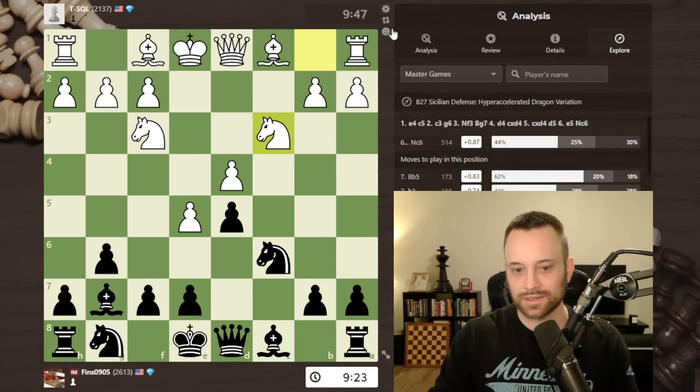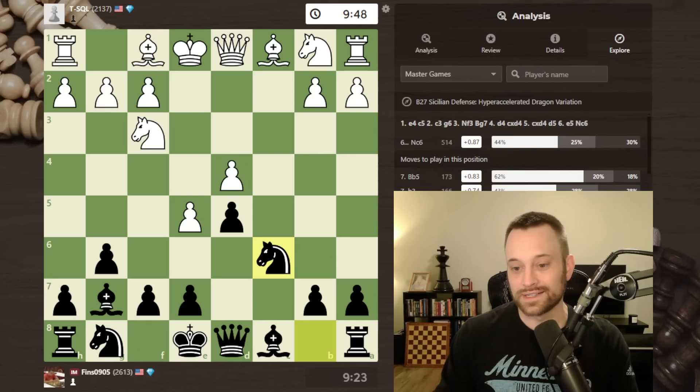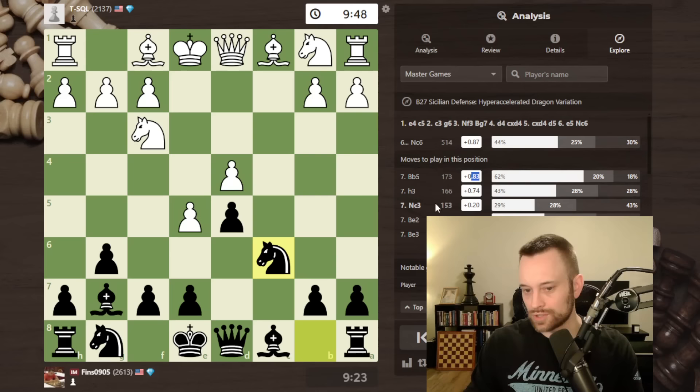I opted for knight c6, white played knight c3, and I got in bishop g4. It actually appears like knight c3, despite being a pretty natural move, is a bit of a mistake. It shows bishop b5 and h3 are not only more popular but the engine seems to like those by about a half pawn more than knight c3. It kind of makes sense because after bishop g4, black has this implied threat of bishop takes f3 — you can imagine if white did h3, we take, and if white takes with the queen, we can nab this pawn on d4, hit the queen, threaten the fork. This isn't looking too hot for white.